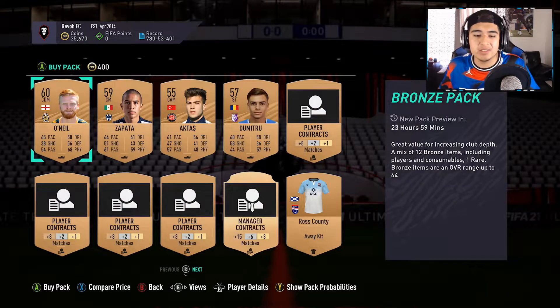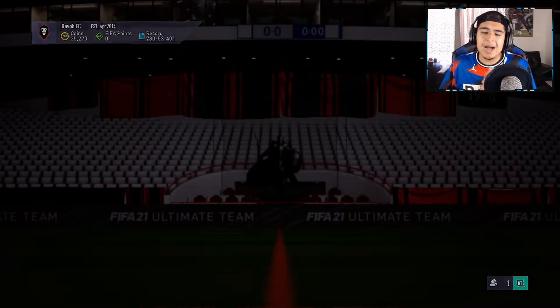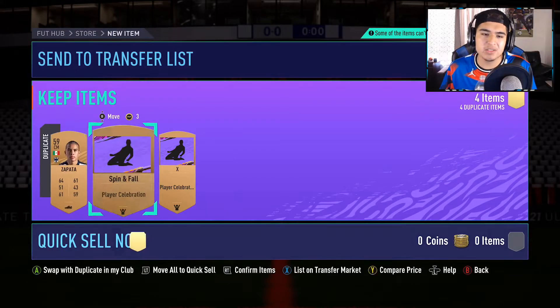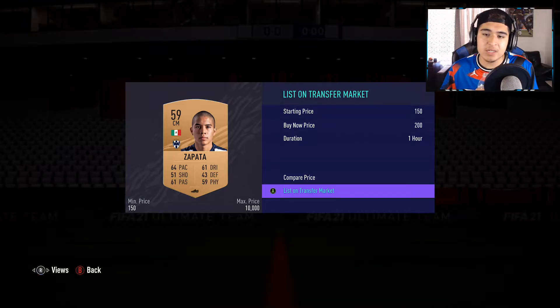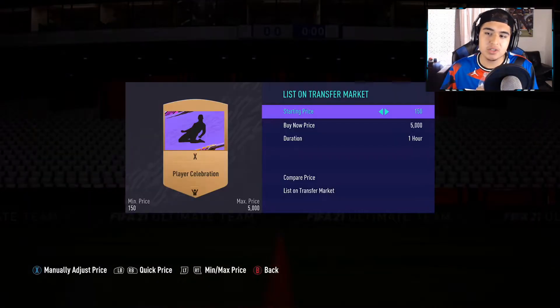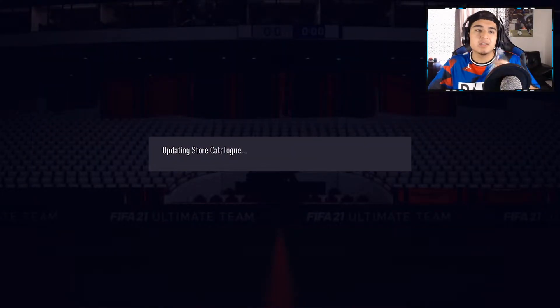If you just purely want to grind and not play Champs or anything like that, open bronze packs — I'd say about 10k to 20k worth. Once you start getting duplicates, list all of them for mid price; celebrations can sell for 200 coins each. On this pack alone I'm making back 200 coins plus getting some players back into the club.